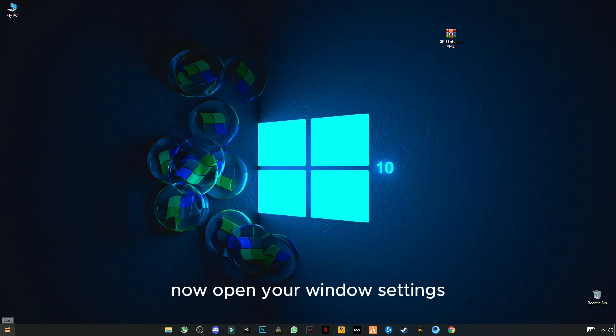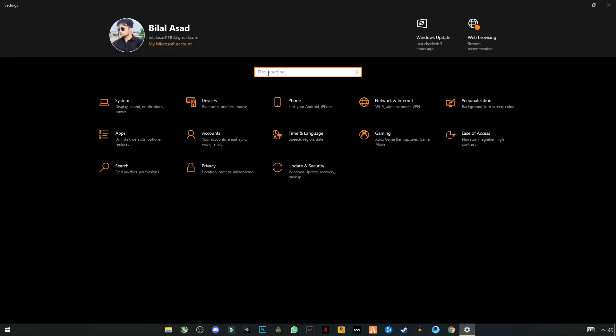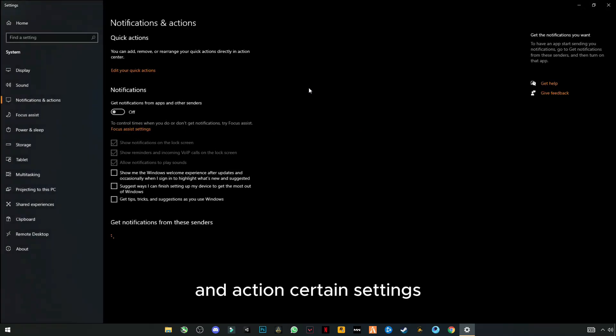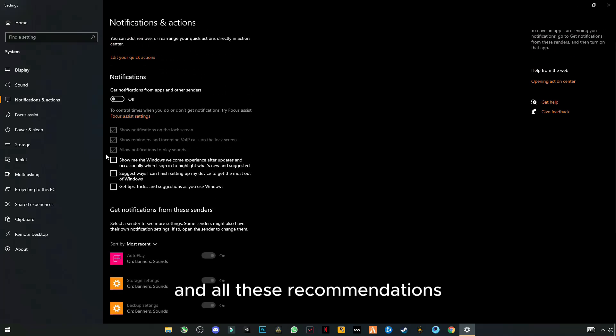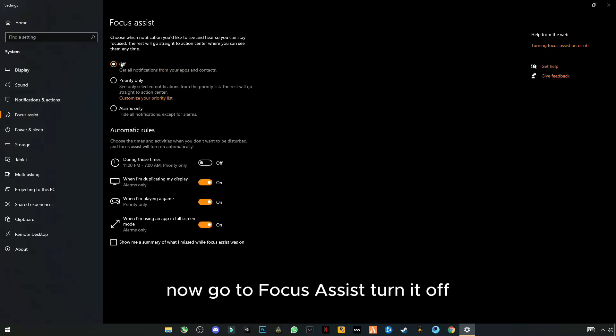Now open your Windows Settings. Search for Notifications and Actions settings and turn off your notifications and all the recommendations. Now go to Focus Assist and turn it off.